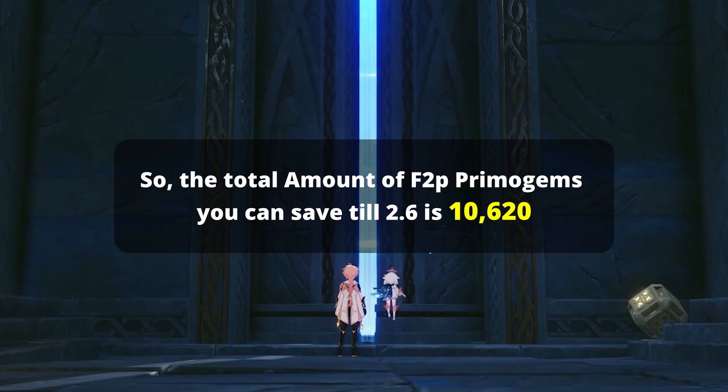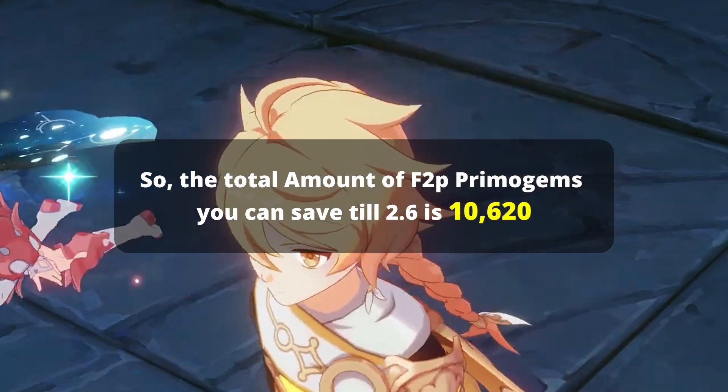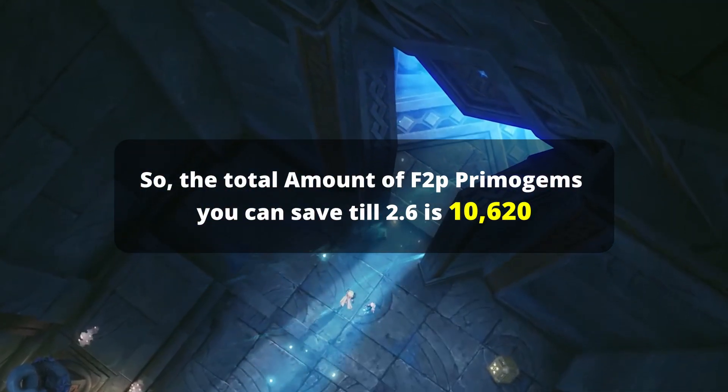So, the total amount of F2P Primogems you can save till 2.6 is 10,620.